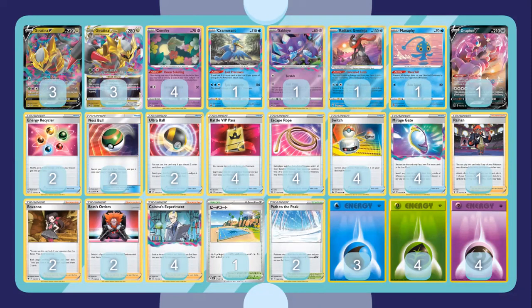For my build I'm going with the Lost Zone version instead of the Arceus build. I play a 3-3 Giratina line — I think that is very optimal right now, super powerful, you don't need more. Four Colress, one Cramorant, one Sableye, one Manaphy, one Radiant Greninja, and Drapion — these are the staple pieces for Giratina. Cramorant is amazing early game, Radiant Greninja and Sableye are great mid to late game, and Manaphy helps in mirror matchups and against other Greninjas.